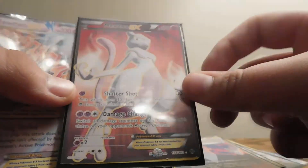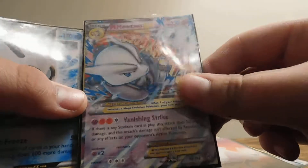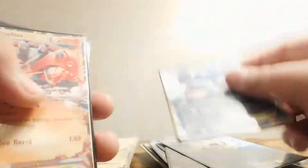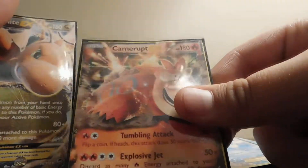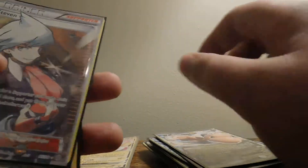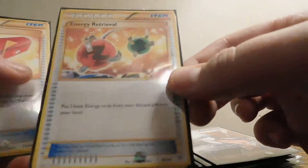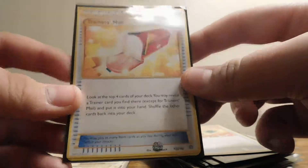Mewtwo EX — I have the other one but I don't have this one as a real card. This is Mega Mewtwo EX, the X version. Glaceon EX. And now Primal Clash: Sharpedo EX, Groudon EX, Kyogre EX, Camerupt EX. This one's from Furious Fists — the Dragonite EX. This one's Ancient Origins full art, Steven secret rare, Energy Retrieval for Ancient Origins, and Trainer's Mail from Ancient Origins secret rare.